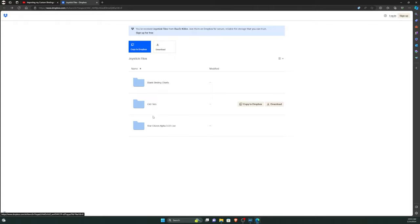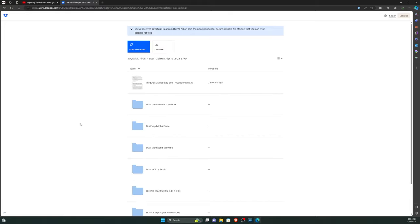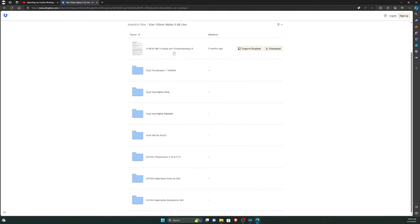Below that should be the current Star Citizen builds. There may be more than one folder — so if there's a PTU up, you may see something like Alpha 3.23 PTU or 4.0 EPTU. Just make sure you download the correct bindings for the current version of Star Citizen you are playing. When you open the folder, the very top file — if sorted correctly — is the all-important README. You want to read this README. If this video is slightly out of date, this README will have the most updated instructions for how to import these bindings.